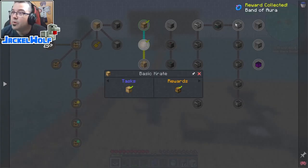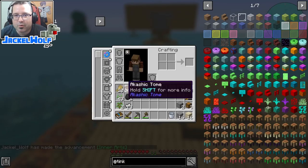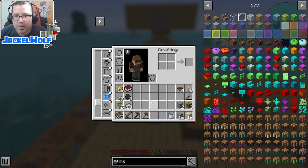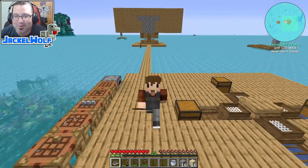We got a random reward: Band of Aura. Not exactly sure what it does, but it's a bauble. We're going to throw it in our bauble slot for the moment — I'll put it on the rings slot for now and we'll see if we can use that sometime when we get to Botania, which is quite a ways away from where we're at.